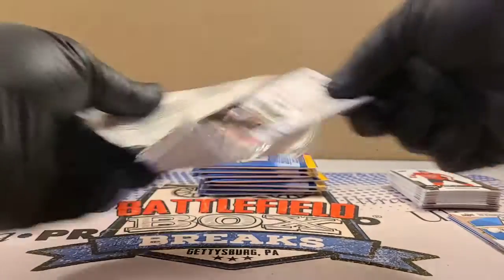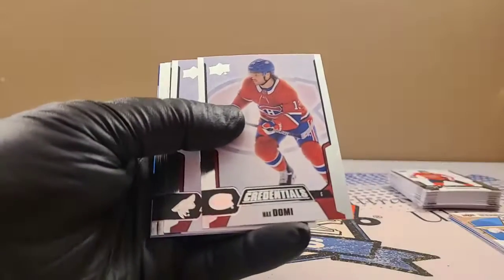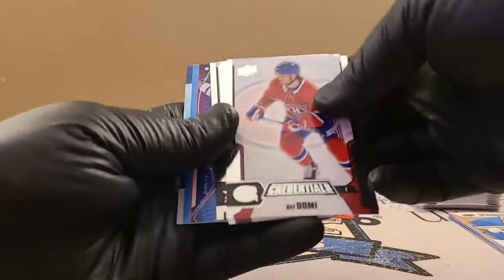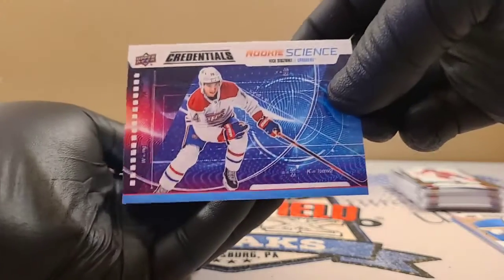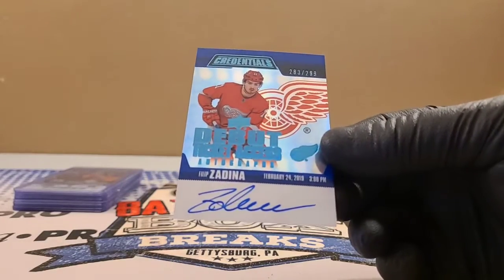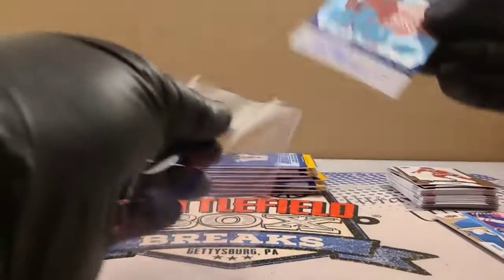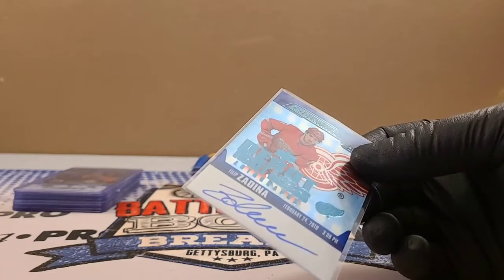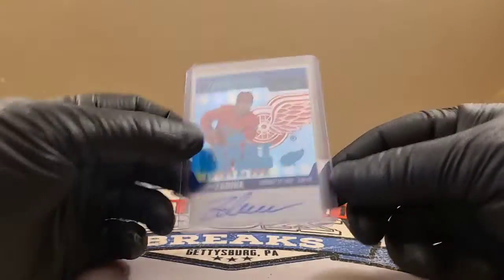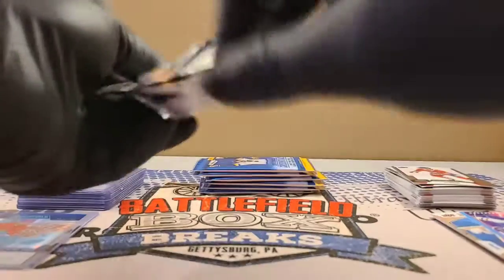It's Friday, just finished pouring rain here. Let's see what we can get — maybe something big. There's Domi, Kessel, Carlson, Seguin. And we've got Nick Suzuki Rookie Science. And right away there's Zadina, Red Wings, 283 out of 299, on card. There you go — that's a pretty good one. So you got Marzlikens and you got Zadina. Of course it's right in the first pack — that is a good auto.